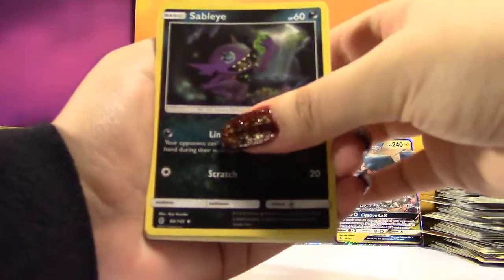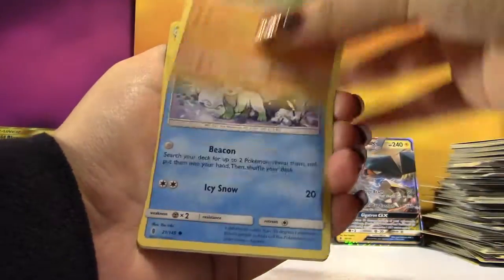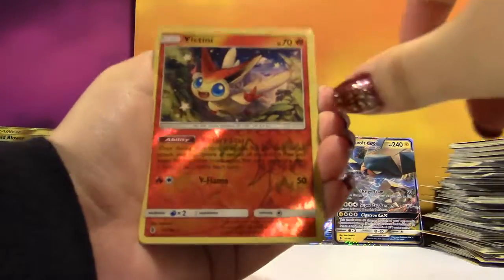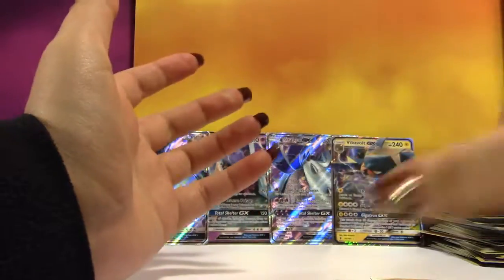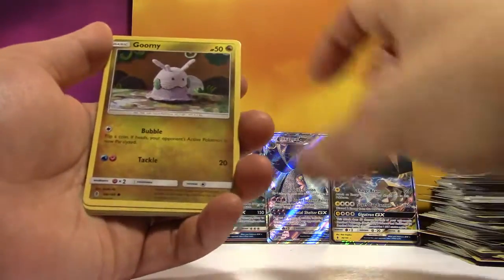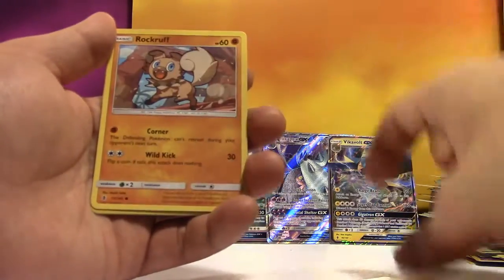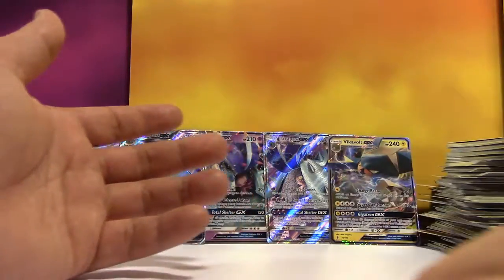We got a Water Energy, Sableye, Max Potion, Alolan Graveler, Gothita, Pancham, Alolan Vulpix, Chansey, Petlil, a Reverse — again with the Reverse Rares — and the Rare is a crummy Rayquaza. We've got Grass Energy, Multi-Switch, Sligoo, Bewear, Goomy, Wishiwashi, Vanillite, Clefairy, Rockruff, Reverse Multi-Switch, and a regular Rare Gothitelle.